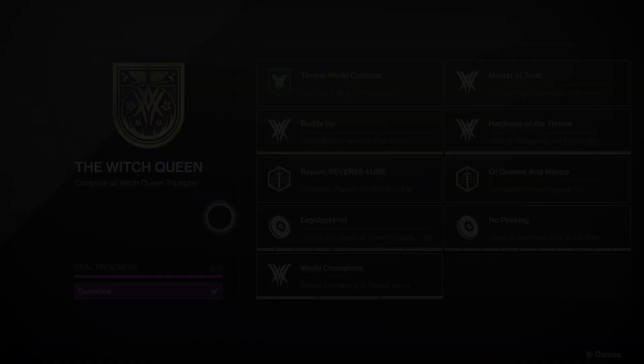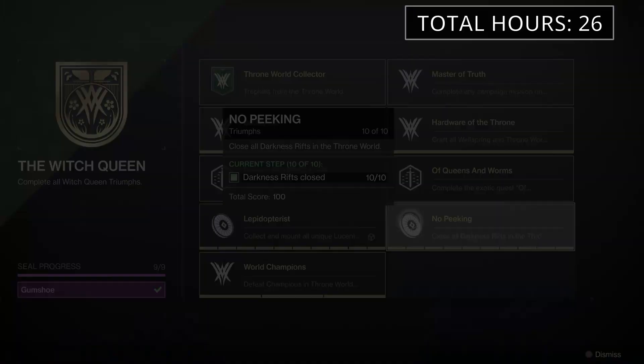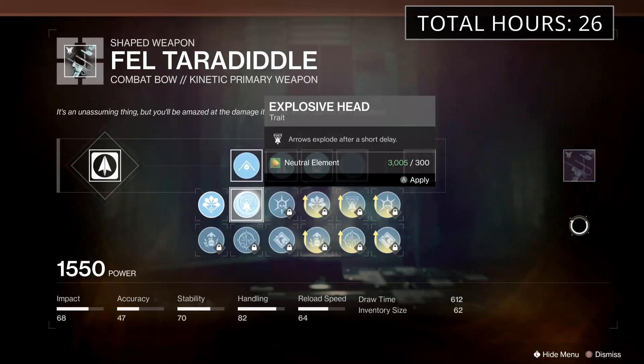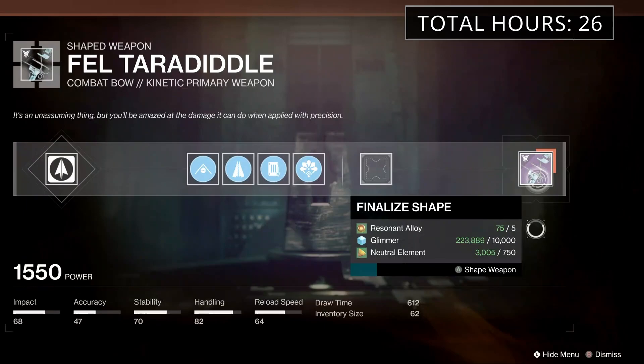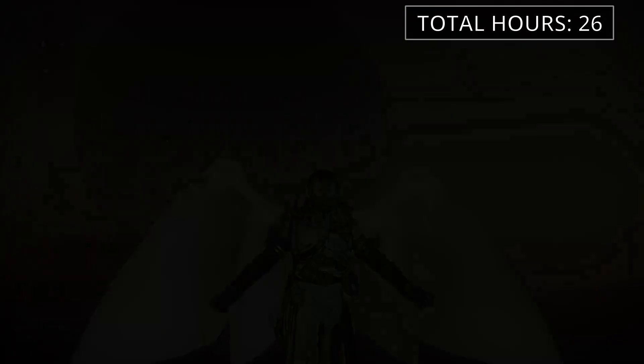That brings a total for me of 26 hours to complete the seal, which really isn't too bad if you think about it, and you will make progress just from playing the expansion. The only real grindy part is unlocking the ability to craft the weapons. If I was starting this seal again from scratch, I would start with the darkness rifts and the lucent moths because they are easy and give you some nice XP for Fynch. Then as early as you can, start grinding out the master wellspring activity for those weapons. Sprinkle in the 2 exotic quests if you haven't completed them, and once you see one of the lost sectors in the throne world available on legend, knock that triumph out so you don't have to wait for it to rotate. Finally, finish with completing the collections badge if it isn't done already, then complete the campaign mission on master difficulty — that's just how I would do it because I like to get the grindy stuff out of the way first.